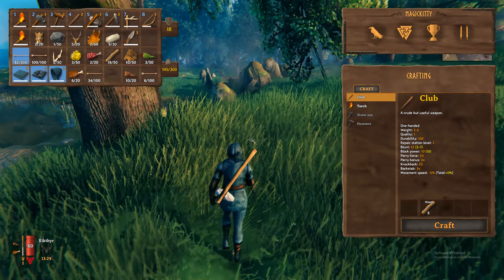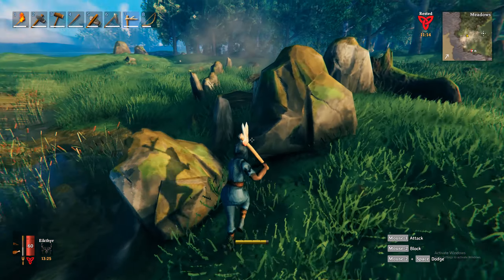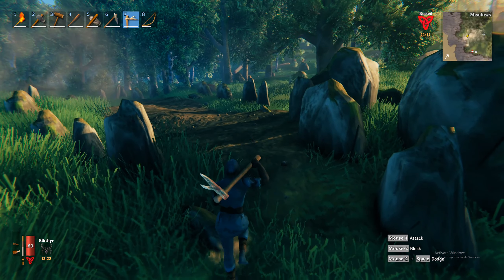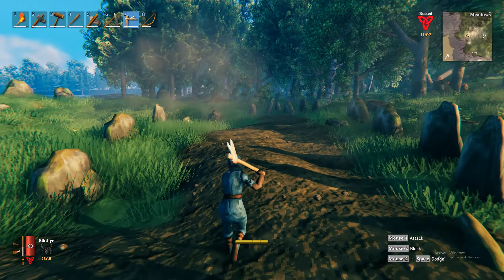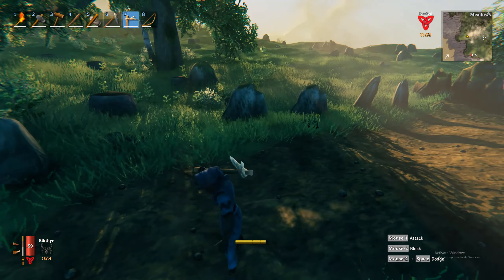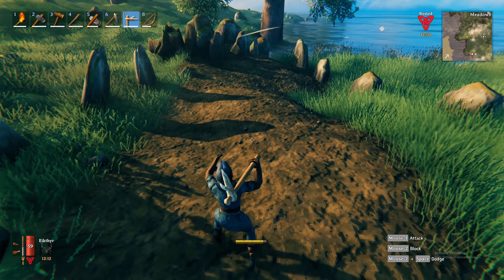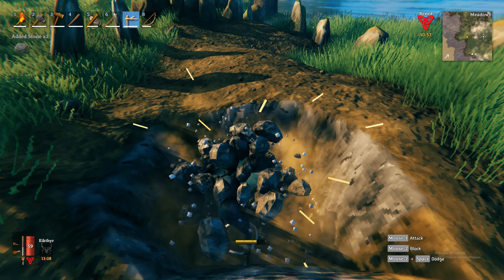A quick tip: once you have that antler pickaxe, you can also use it to hunt for treasure. When you see rocks assembled in a circle like this, that actually means there is a treasure chest buried in this area, and we can use the pickaxe to dig through it.